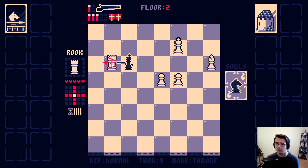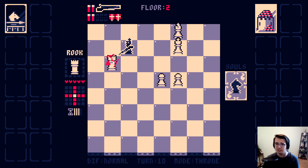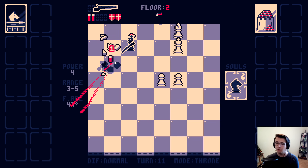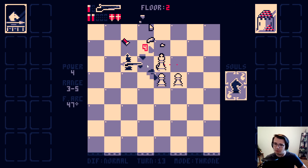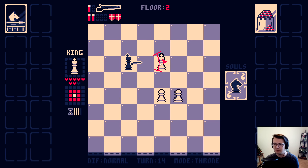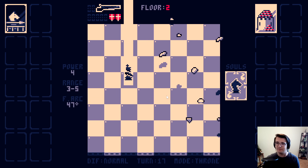Good. This rook unfortunately I can't kill. But if I go here, I won't get put into check. It's always think about where do I move that won't put me in check. This spot will be fine. Now that's just bishops. I want to go on light squares. And now I can focus down the king, move around a little, and then just shoot him and get him. Nice fights.